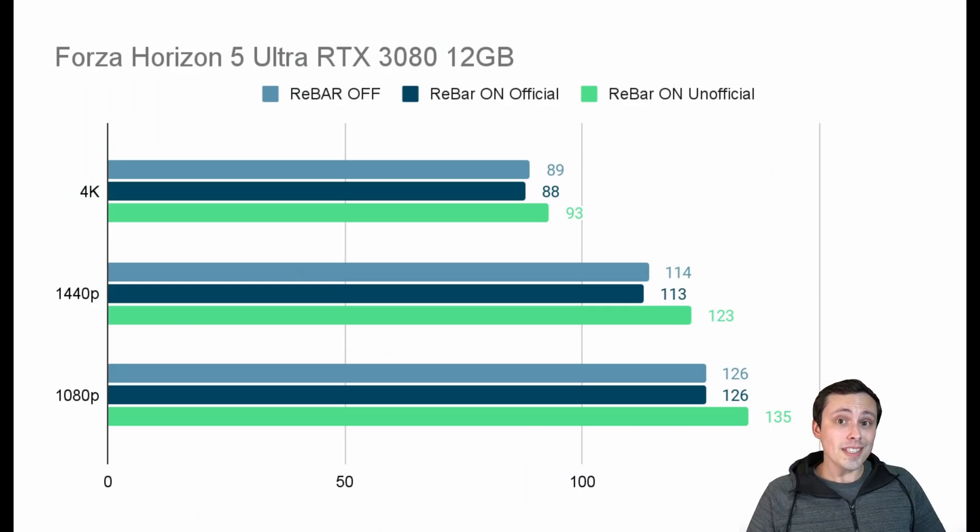Here are the actual numbers. When we've enabled Resizable Bar, we gain some significant performance. I've tested three things: Resizable Bar off, then turned on using NVIDIA's official methods — which relies on them actually enabling it in the game even though you've turned everything on — and then the way you can unofficially add it in. With it unofficially added in, you can see we're getting some sizable performance gains.